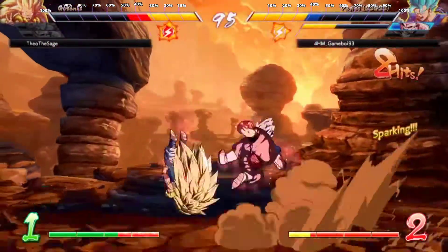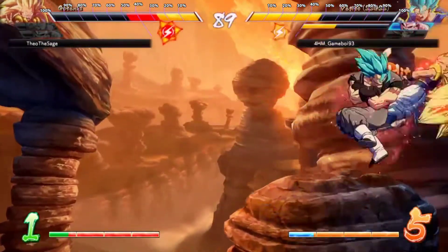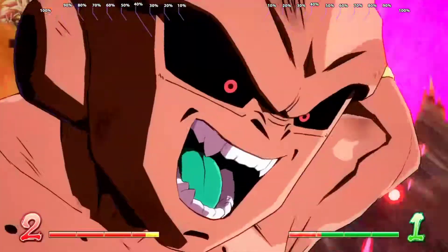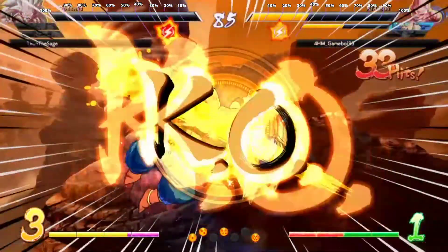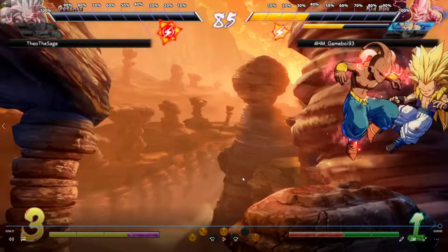Don't forget you're minus after vanish — you shouldn't have pressed the button. At the very least, don't do it at the end of your own block string; that's going to make you even more minus. And then just the dragon rush — I know taking dragon rush is hard. But keep in mind what we're learning here: where he likes to keep himself spaced. Keep in mind all the setups, and keep in mind what he likes to do on wake-up. We'll see if you can figure it out by game three.